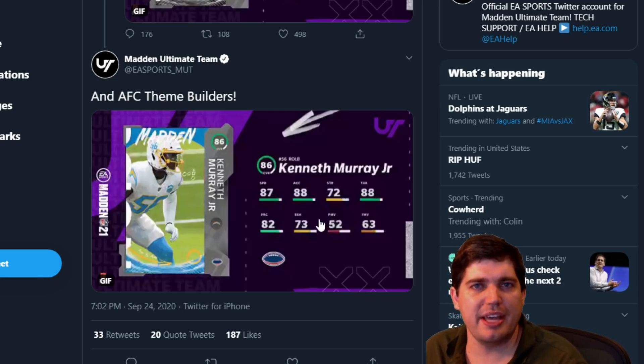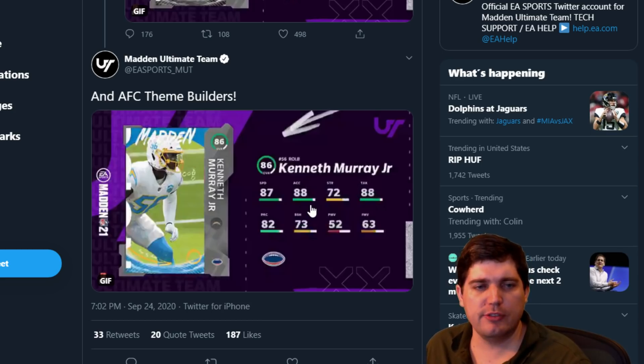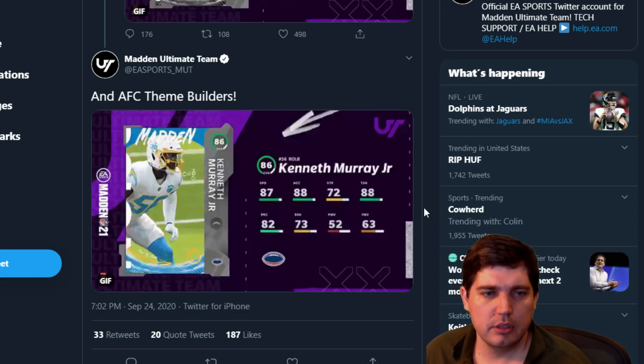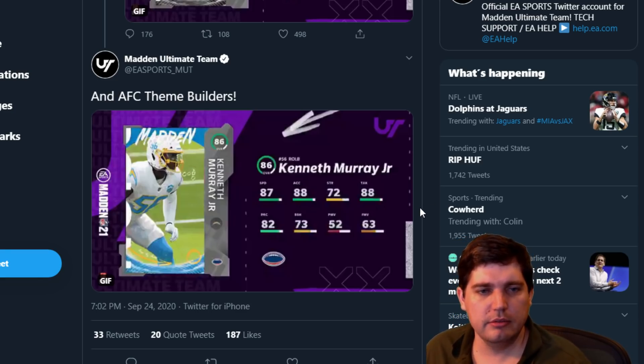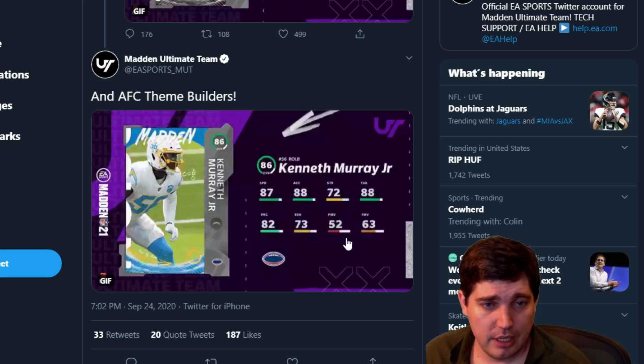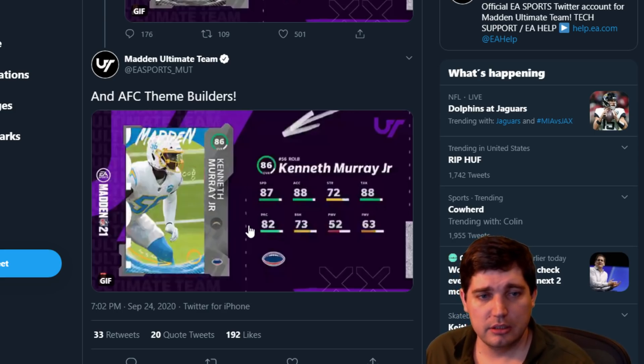Sadly, running backs right now for theme teams, because Barry Sanders is on every theme team. Are Patriots fans currently beside themselves? 87 speed outside linebacker — that's kind of cool, he's got no pass rush moves but at least he can run. That's what matters at that position as a drop linebacker. I like Kenneth.